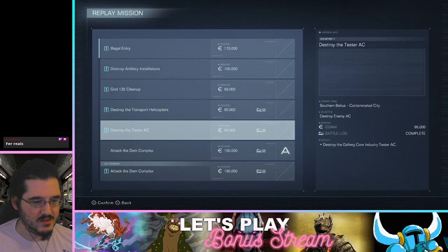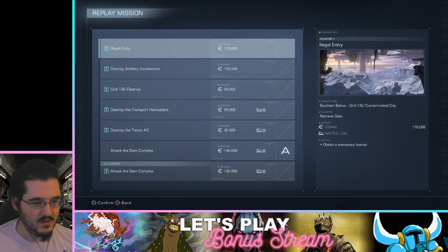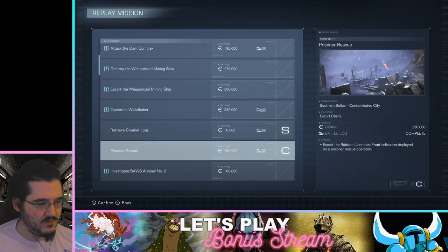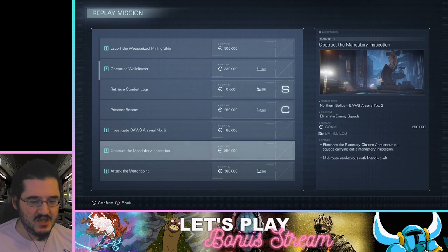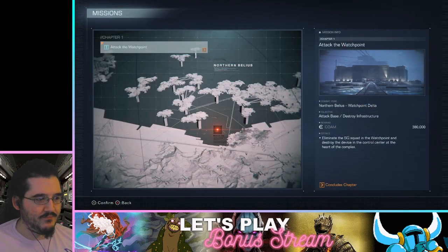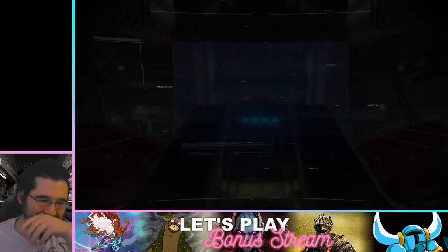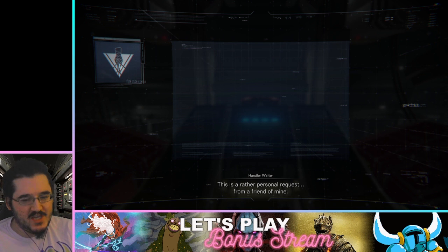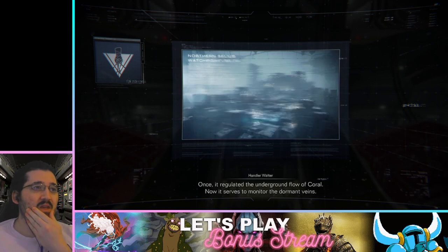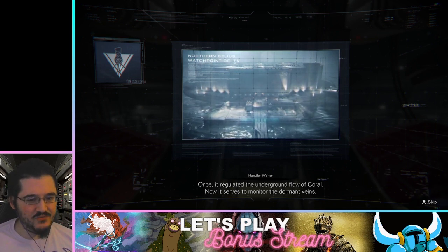Did we miss anything on any missions yet? No, good news. Obstruct didn't have anything secret on it — great, awesome. So here we go — let's see if this thing can fight Boltainus. We found Boltainus to be very easy the second time we did it. I'm not thinking the fight itself is gonna be hard, it's the way this mech works. I can see that making this very strange for me.